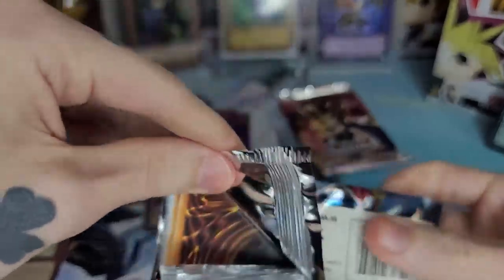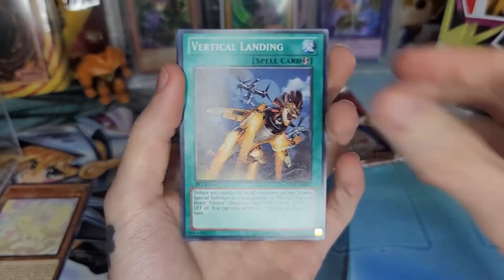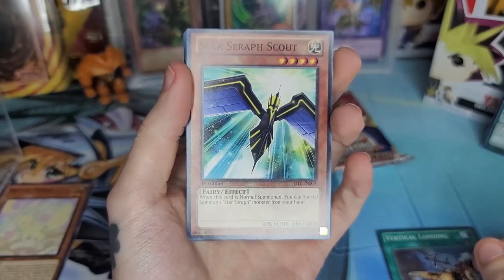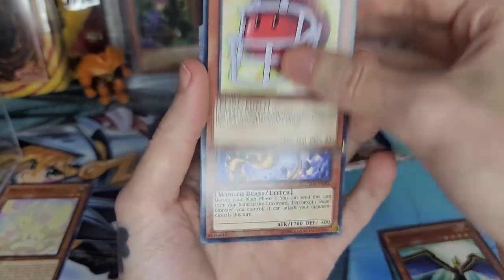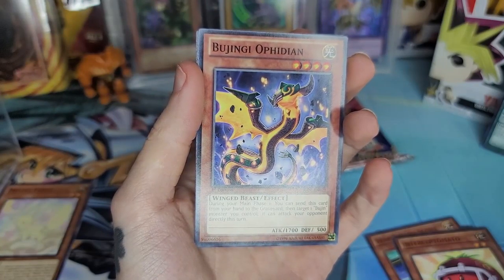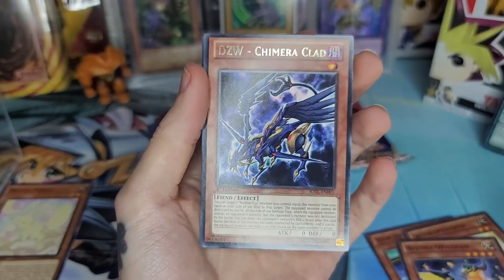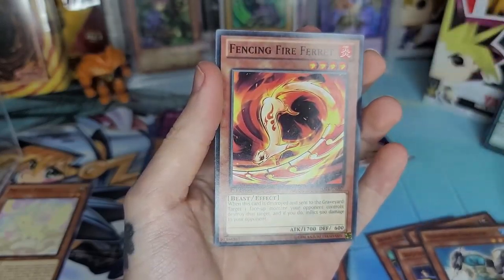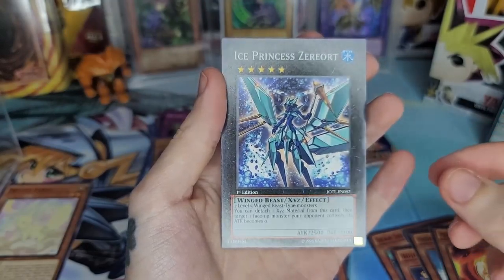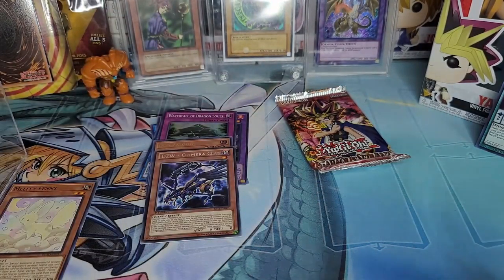We're just gonna have to rip it open. We got Vertical Landing, Star Seraph Scout, Intercept Tomato — that is pretty funny, I've never seen that card before. Boo Jinji, Ophidian, DZW Chimera Clad, Mecha Phantom Beast, Fishborg, Fencing Fire Ferret, Ice Princess Zaryork. Doesn't seem like we pulled anything good — we got a rare but didn't pull anything crazy.